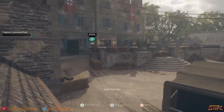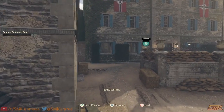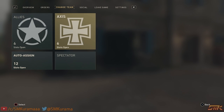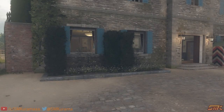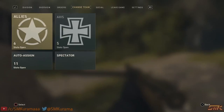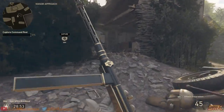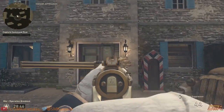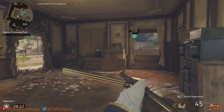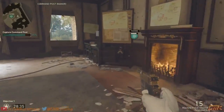The objective marker will make your cinematic look weird and you can't crop it out. Hardcore mode doesn't remove it and it disables spectating anyway. So what you want to do is go to whichever team is attacking — I think it's Axis — and pick the class I told you to make beforehand. Go to the attacking side and capture the first objective to get rid of that first capture marker.